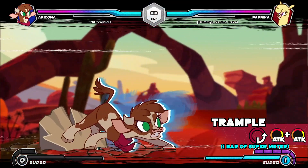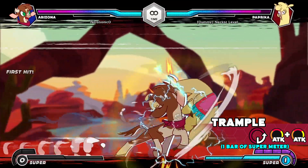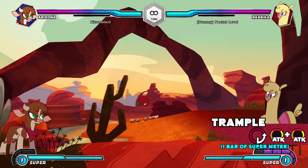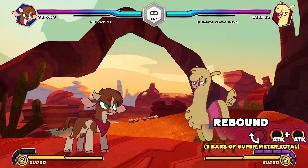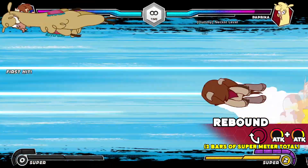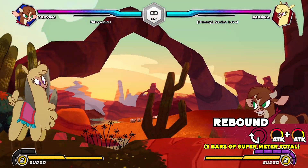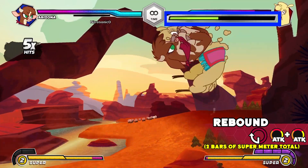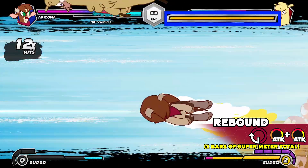Trample: Arizona knocks the opponent away and behind her. This move travels full screen, has armor, and causes a hard knockdown on hit. Rebound is a follow-up to Trample where Arizona jumps off the wall and kicks the opponent into the air. This move refunds a good portion of the juggle decay meter, allowing her to extend an already long combo.